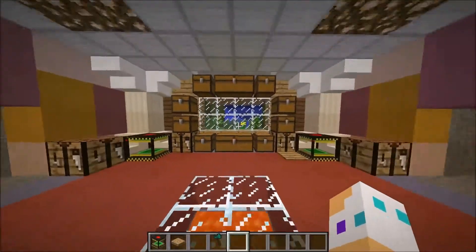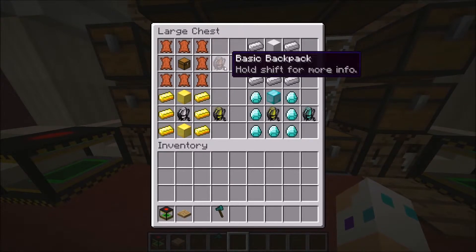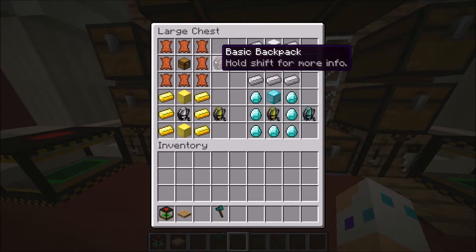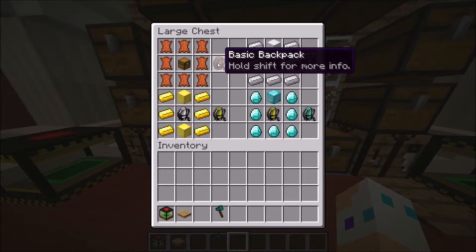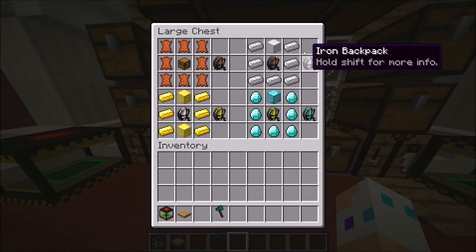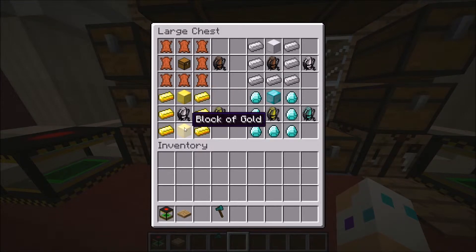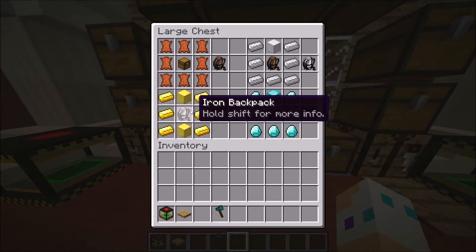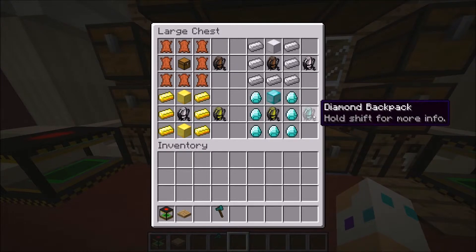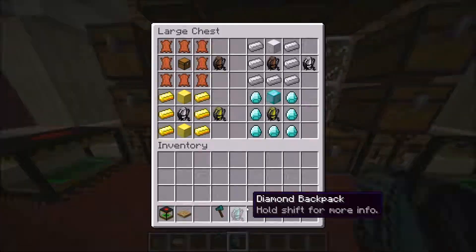So the next thing we're going to see is the backpacks mod. You might be saying you already know what the backpacks mod is — well this isn't your ordinary backpacks mod. To craft the backpacks you go through little stages. To craft the basic backpack you need eight leather and one chest. For the iron backpack you need one block of iron, seven iron ingots, and one basic backpack. For the gold backpack you need an iron backpack, one block of gold, and seven gold ingots. And to make the diamond backpack you need one block of diamond, seven diamonds, and the gold backpack.